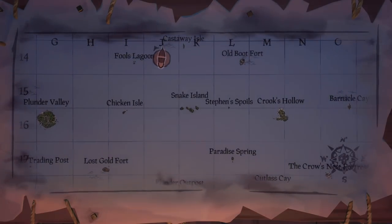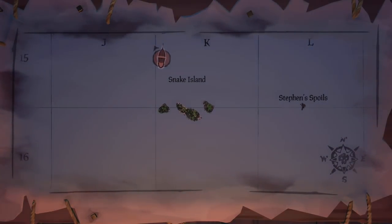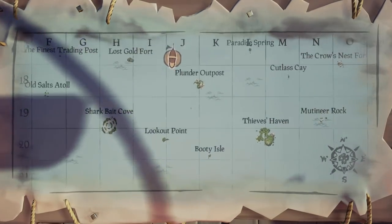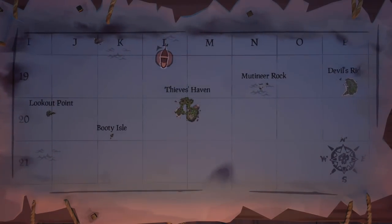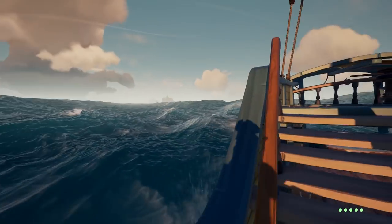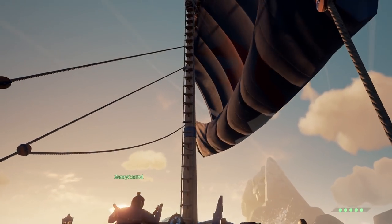If the log describes a chain of islands or a clump of islands, it is very likely referring to Snake Island. If you read about a fortified island, the log is talking about a fort. A large tangled nest of islands has been known to be Sharkbait Cove. A large island with tall arches has indicated Thieves Haven. A small shallow isles has described Old Salt's Atoll. The ancient chest can be found at Paradise Spring, Snake Island, Devil's Ridge, Lookout Point, Chicken Isle, Fool's Lagoon, and Cutlass Cay.